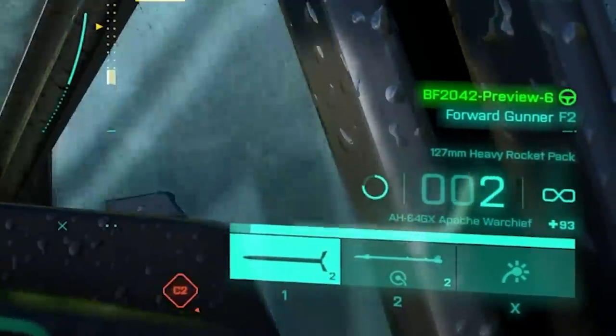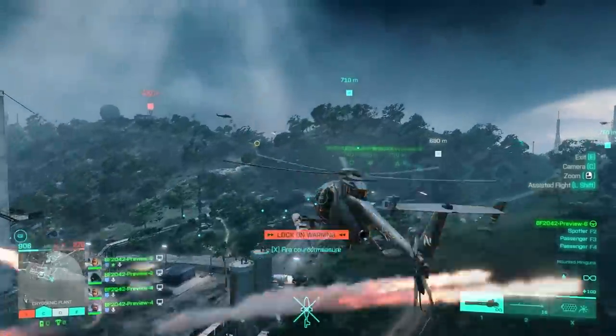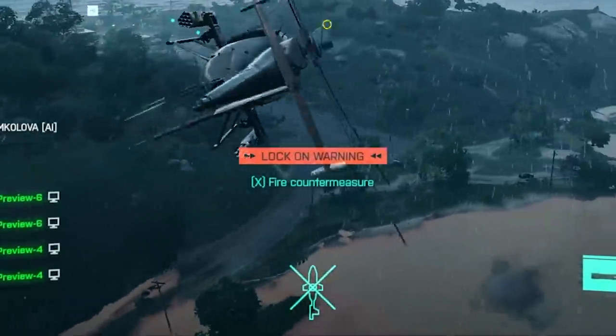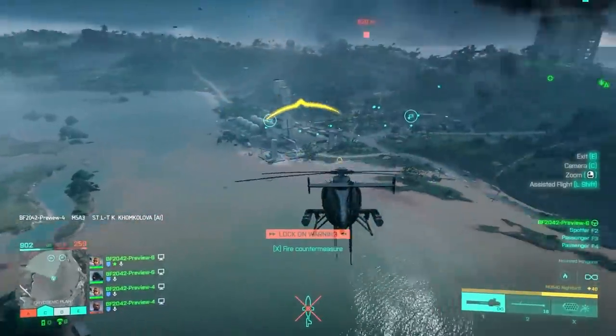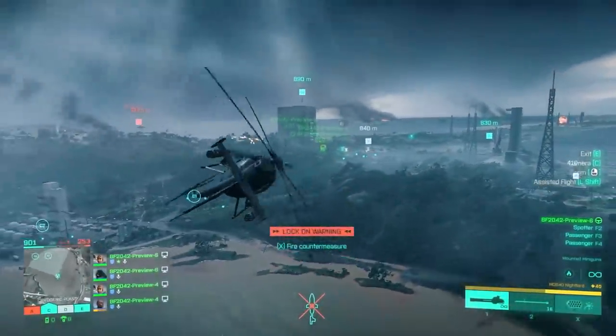There's a small teal bar that indicates our health — you'll notice it goes down as we take damage. More importantly, we've got a HUD of the helicopter on the bottom. This lets you know what part of the helicopter is damaged and can also indicate what direction the damage is coming from. For example, my propellers took damage here, which indicates the damage is coming from above and therefore an enemy is above me.